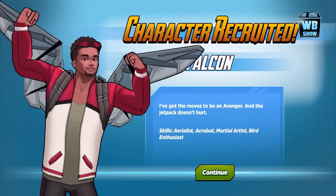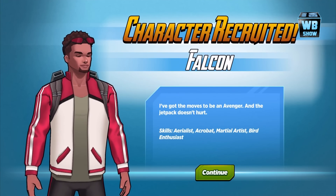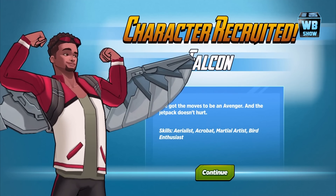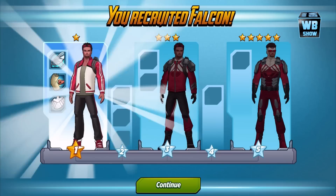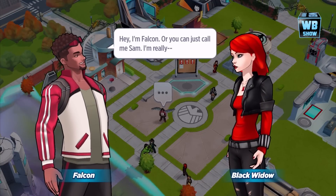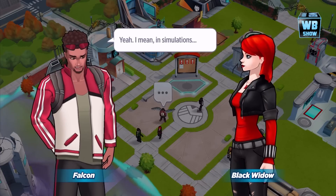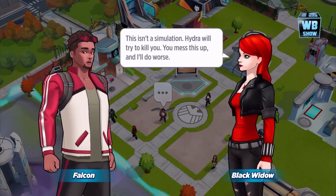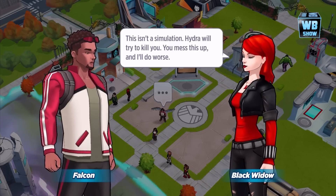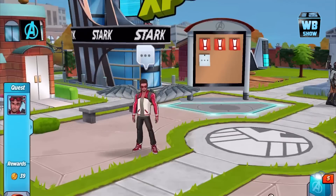So that's basically it — once you turn it in, he's unlocked right there with the wings. I've got the moves to be an Avenger and the jet pack doesn't hurt. Now this one compared to the show — Avengers Assemble — it's relatively different. In Avengers Assemble he was very modest. We recruited Falcon. The cutscene plays: 'Hey I'm Falcon, or you can just call me Sam.' 'You have combat experience?' 'Yeah, in simulations.' 'This isn't a simulation — Hydra will try to kill you.' Black Widow was kind of different.